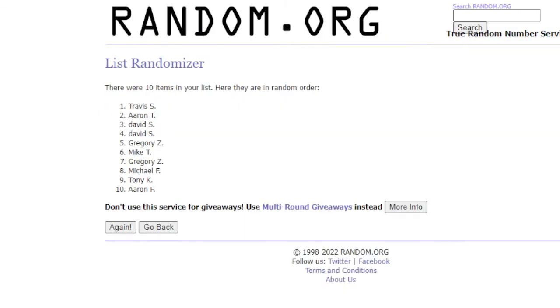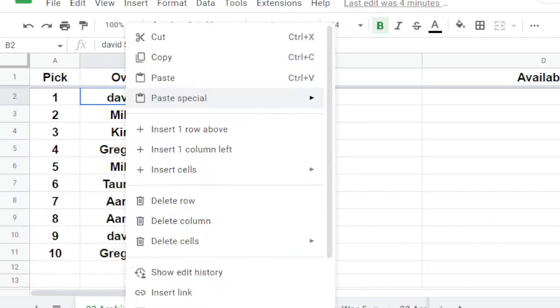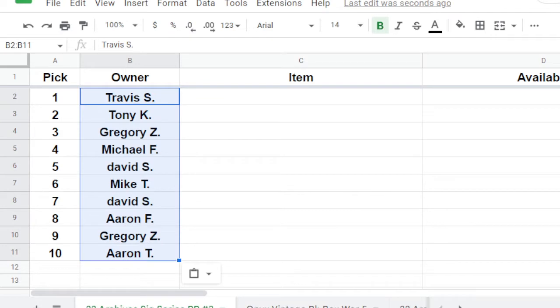All right, 10 times. Here we go: 1, 2, 3, 4, 5, 6, 7, 8, 9, and 10. So 10 times — there's the order. Wow, that has to be rigged. Travis, number 1. The draft order comes out: Travis, Tony, Greg, Michael F., David S., Mike T., David S., Aaron F., Greg Z., and Aaron T.